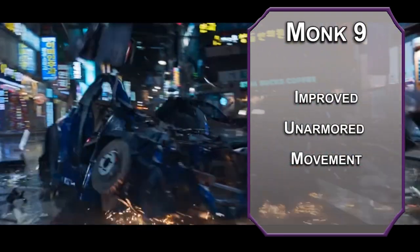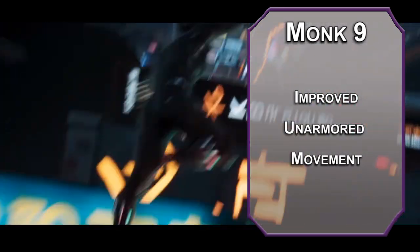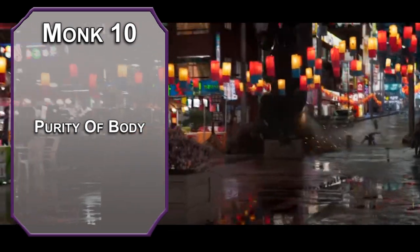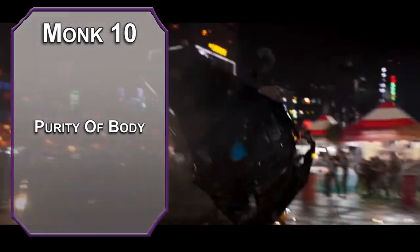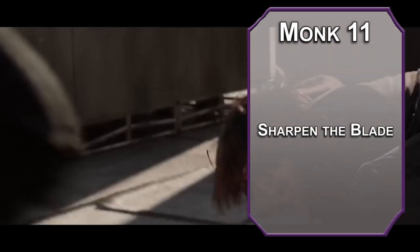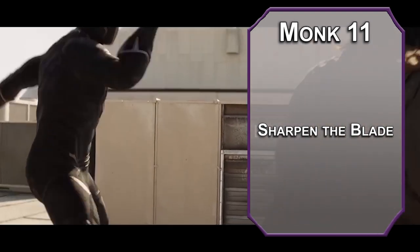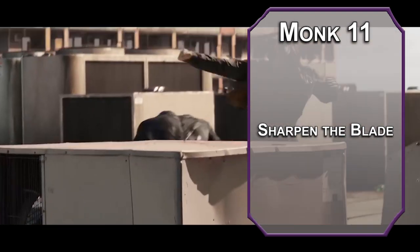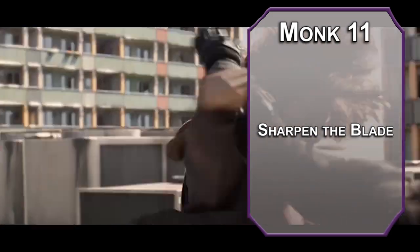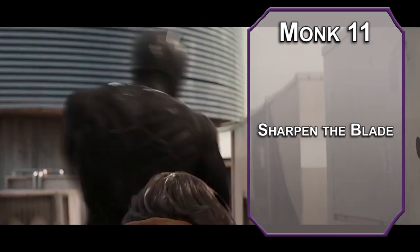We'll hop back to monk now. 9th level monks can run up walls and across liquids with improved Unarmored Movement — that's while moving, of course, so make sure you get to the other side of the river before attempting this. Cats hate water. 10th level monks get Purity of Body, granting immunity to poison and disease so nobody can strip away the power of the Black Panther. 11th level Kensei monks can Sharpen the Blade, letting you spend up to 3 ki points to increase your attack and damage rolls with a monk weapon as a bonus action. You get a bonus equal to the amount of points you spend, and it lasts up to a minute. Considering you're making 2 attacks per round, that adds up to 30 extra damage for 3 ki points — it's a good investment. These monk weapons are now d8s.